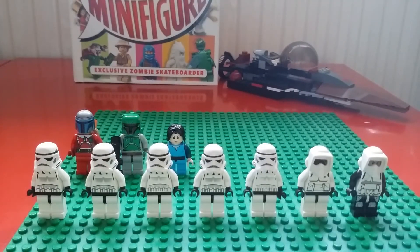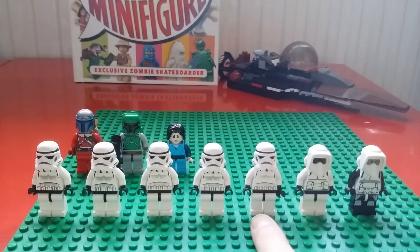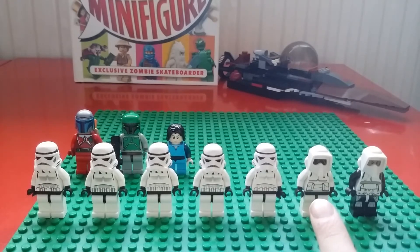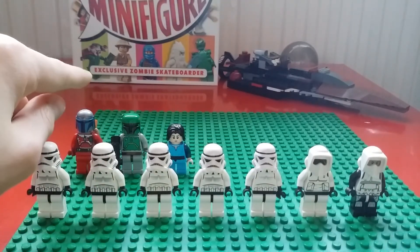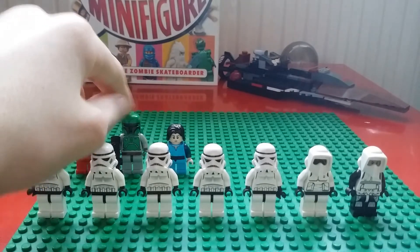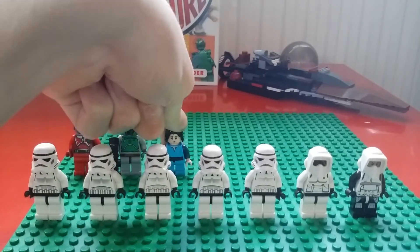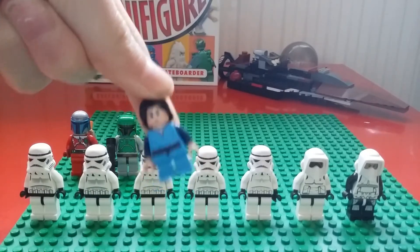Now we have Stormtroopers — we've got five of them. These are a little bit newer, and then we've got the oldest one there. And then we've got the original Scout Trooper, a newer version of the Scout Trooper, the advent calendar Jango Fett, original classic grey Boba Fett, and a newer version from the advent calendar of young Boba Fett.